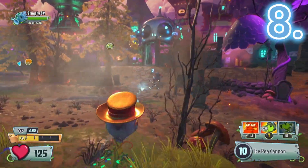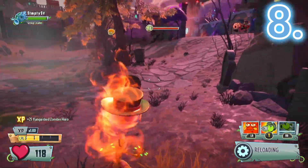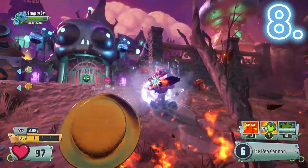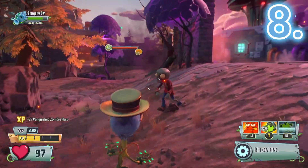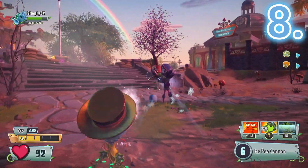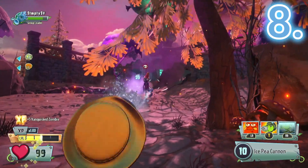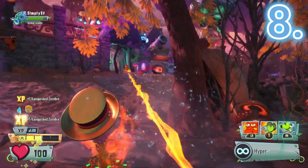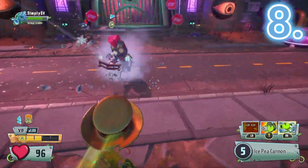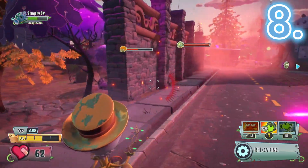Now this is where it gets a little difficult. I don't think Ice P is bad — he is simply outclassed. For an ice variant, Ice P does maintain decent damage and ammo capacity, which usually get nerfed hard on elemental variants. I also noticed how fast you can freeze an enemy with the primary weapon: with just four direct hits I was able to fully freeze an AI, which is kind of crazy considering he has 12 shots per reload. I'm not sure if splash damage freezes at the same rate.